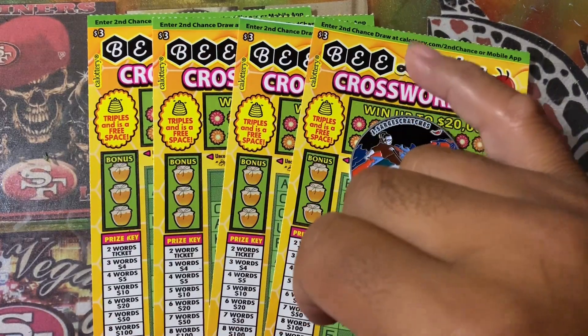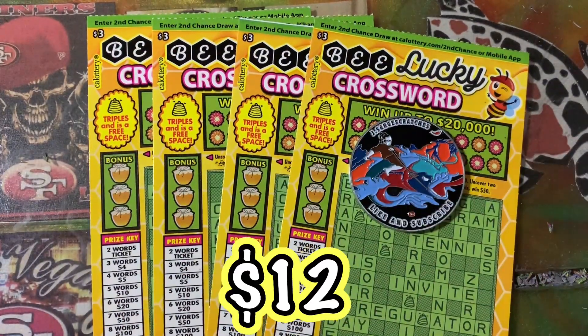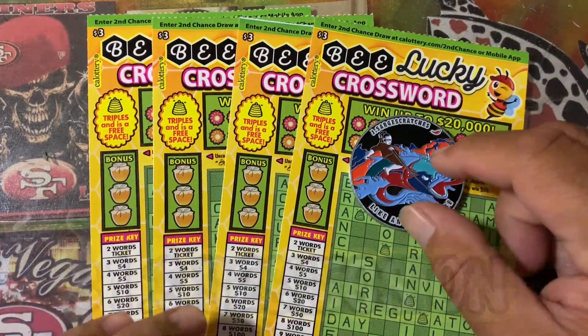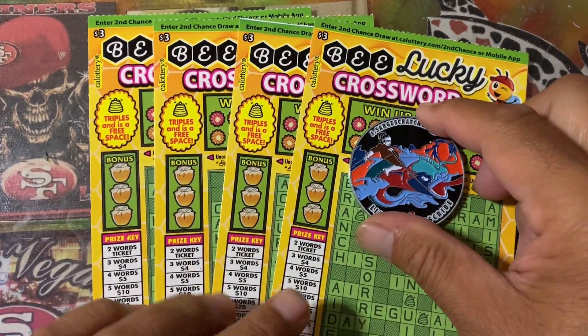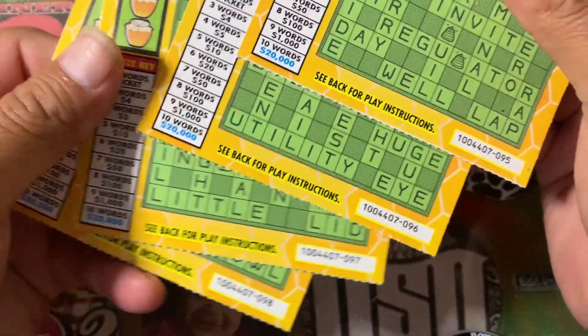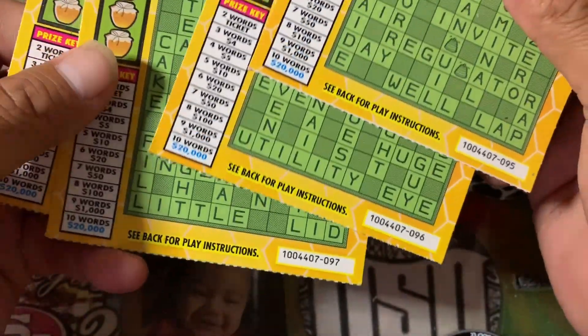Hello everybody, welcome back. Navi Uso back again with Navi. Alright guys, I got a $12 session. I got $43 Be Lucky Crosswords, and I got tickets $95, $96, $97, and $98.